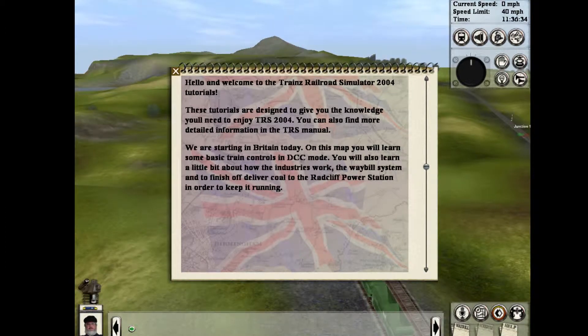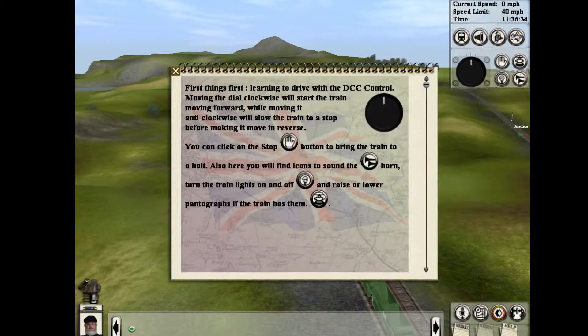Deliver coal to the Radcliffe Power Station in order to keep it running. Learning to drive with the DCC control: moving the dial clockwise will start the train moving forward, while moving it anti-clockwise — counterclockwise — will slow the train to a stop before making it move in reverse. You can click the stop button to bring the train to a halt. You will also find icons to sound the horn, turn the train lights on and off, or raise and lower pantographs if the train has them. Fortunately, we don't have a pantograph on this one, so I think we're going to be good.